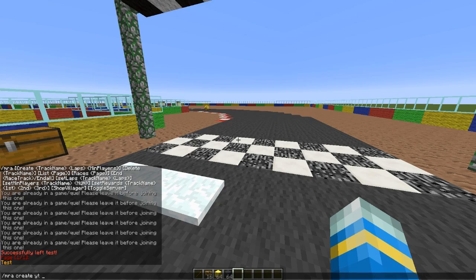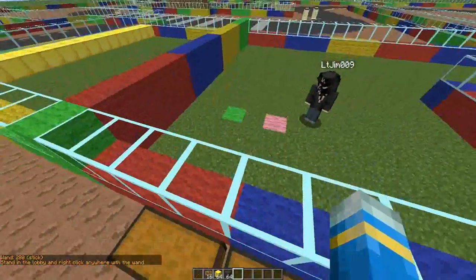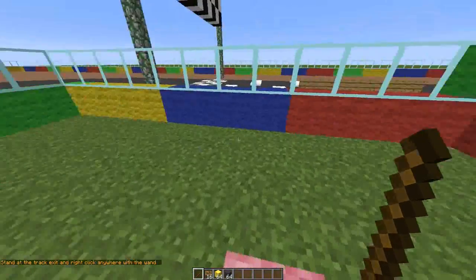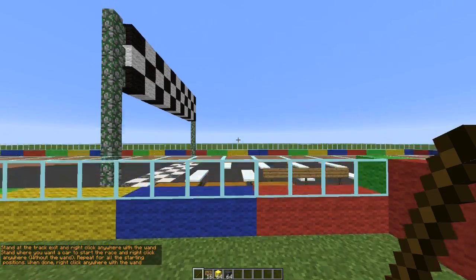Set the amount of laps - two should be all right. Then fly over to the lobby, which is going to be on this green block. Right-click it, then go to the place where you want players to be teleported to once the race is over.